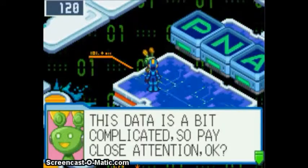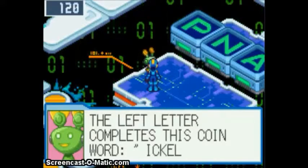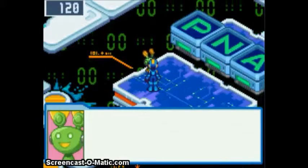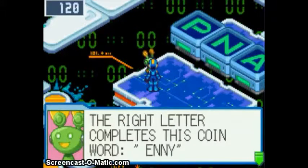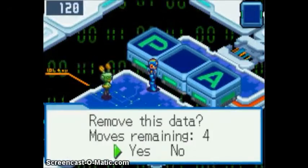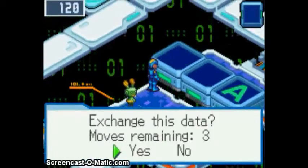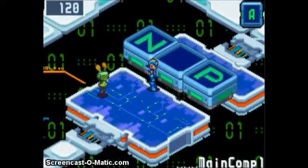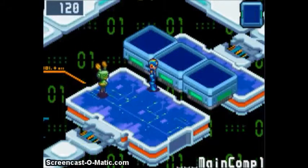This one is a bit complicated. The left letter is to complete this word: blank-ickle. One is quarter, and then the other one is blank-any. By that we can figure the following: Nickel, Penny, and Quarter — which gets us all a good answer.